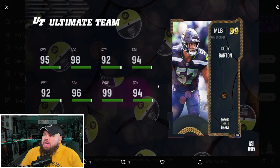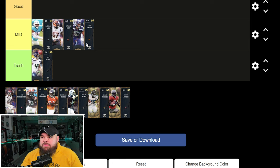Right after that we got Cody Barton for the Commanders — 95 speed, 98 acceleration, good play rec and good zone coverage. It's literally the exact same thing I said about Jermaine Pratt. Linebackers just really aren't that great with the AP update, so for me he's going right by Jermaine Pratt in the mid tier. I think the same exact thing of both these cards.